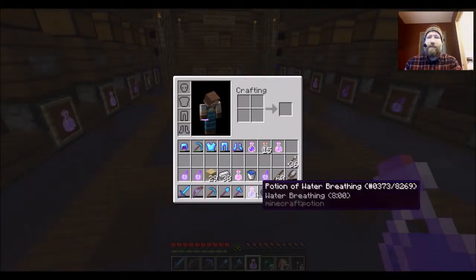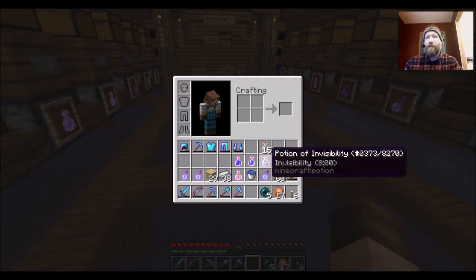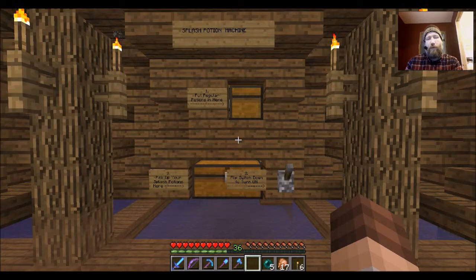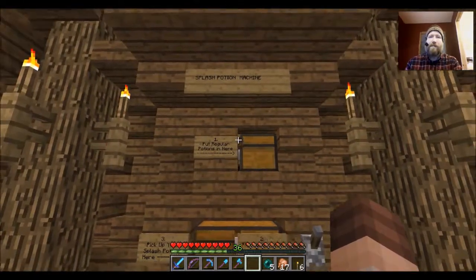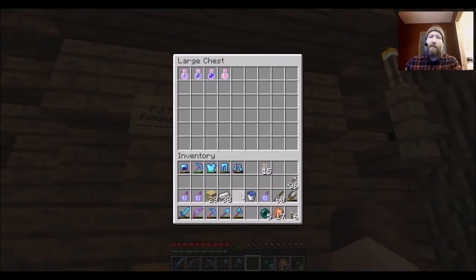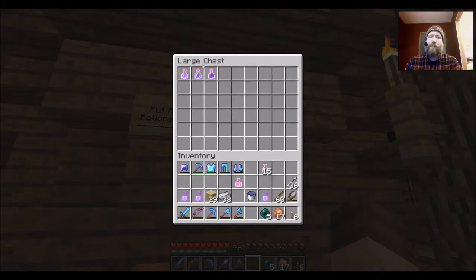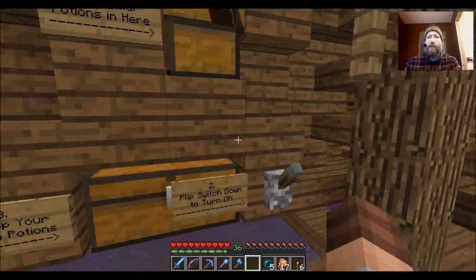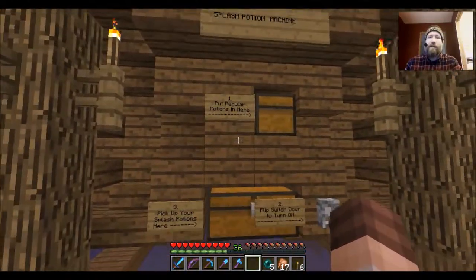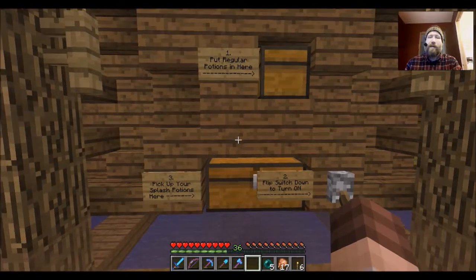If you have some of these potions and you want to make them splash potions, I have this machine over here. You have this night vision, water breathing, and invisibility, and you and someone else want to use the effects but you both want splash versions — well, I have this splash potion machine. This is real simple: all you have to do is put your regular potions in here that you want to convert into splash potions. Let's put a fire resist in — actually let's just do three. It'll do three at a time but you can do five if you want.